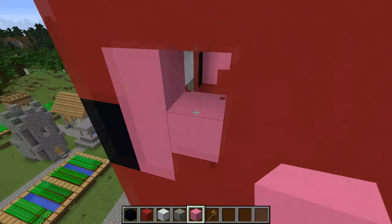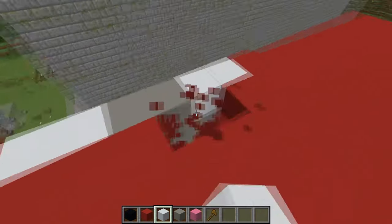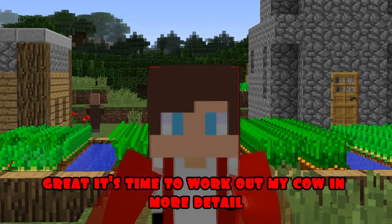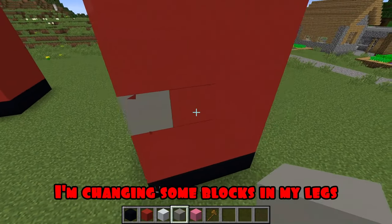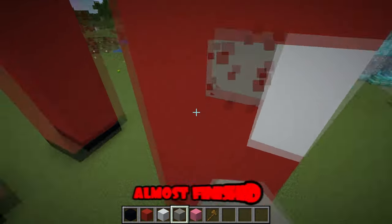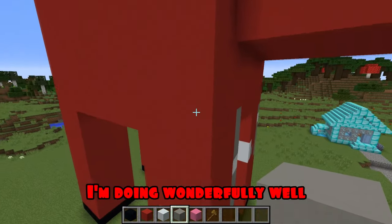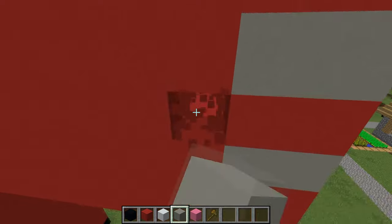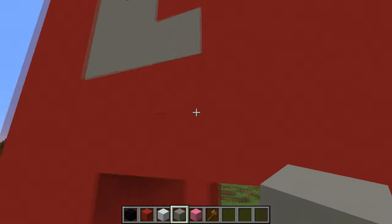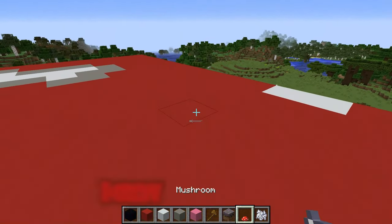Also, on the other side, I continue to build the framework. Almost finished. It's time to work out my cow in more detail. I'm changing some blocks in my legs. I continue to build the framework. I also work out the torso in more detail. Almost done. I think I'm almost done here. Now, I'm planting huge mushrooms on her back, and with the help of fertilizer, I grow them very often.